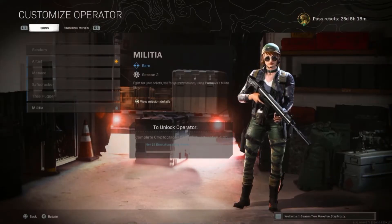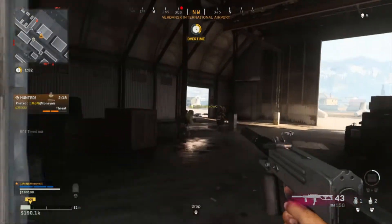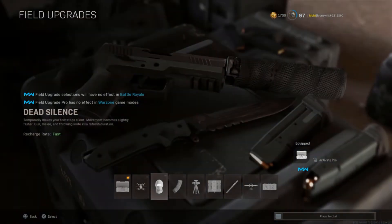Once we complete all four of these operator missions we should be able to get the Tree Hugger and the Militia for Port Nova. Out of all four objectives, I feel like the third one is going to be the most challenging mainly because a lot of people don't use field upgrades in Plunder, and if they do it's usually Dead Silence or Stopping Power Rounds.